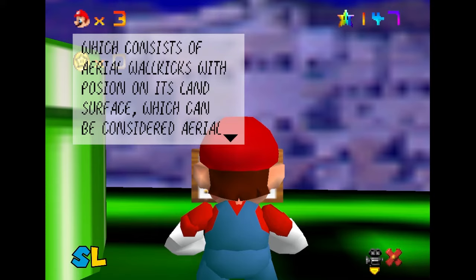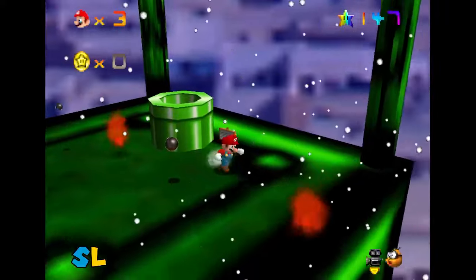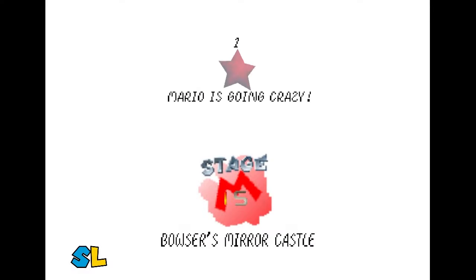Let's see what this sign says. 'Welcome to the final challenge — Bowser's Mirror Castle, which consists of aerial wall kicks with Pauzy On on its land surface, which could be considered aerial wall kicks. Good luck. You will need it.' Yeah, he's not lying — this level is absolutely horrendous. But that's going to be for the next video. We're going to leave this one here — we will not be showing what I just did again. We'll be levitating into this every time. Guess what happens when you get a star? I'll leave that as a surprise for the next one. See you then.